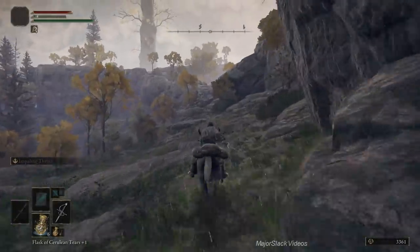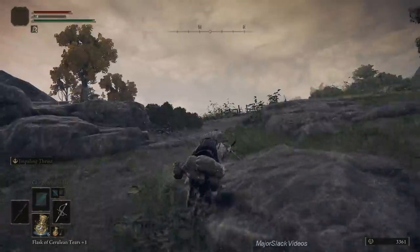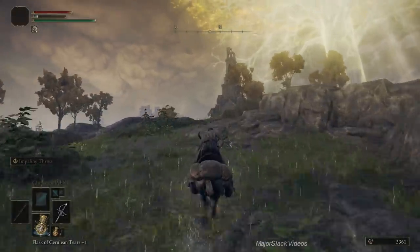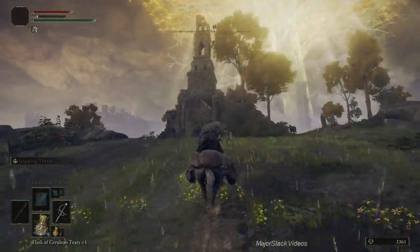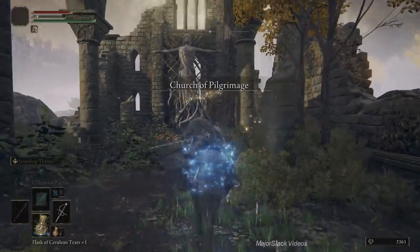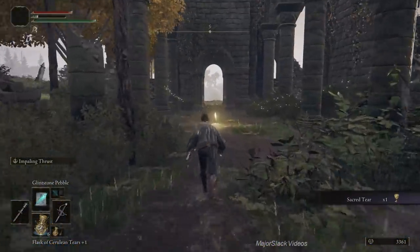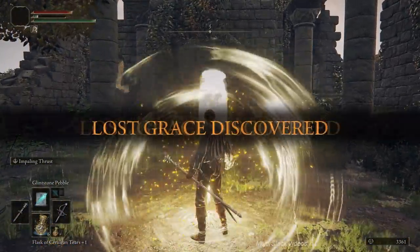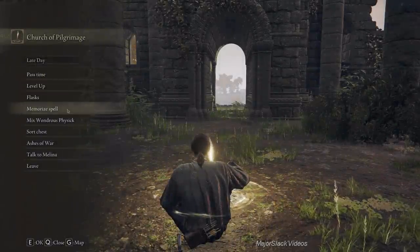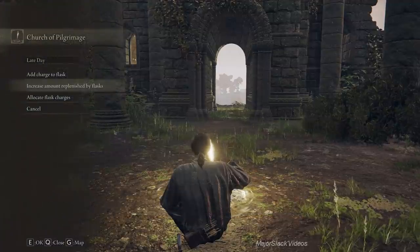Watch out for this guy — he's going to start raining down a poison barrage, so quickly ride past him. The Church of Pilgrimage. And here's the Sacred Tear — that'll make our flask refills more powerful. Discover this last Grace, have a little rest, apply the Sacred Tear. Flask increases amount replenished by flask use — Sacred Tier to increase — yes please.